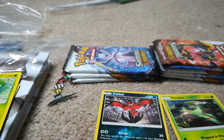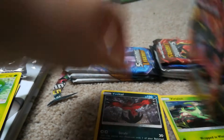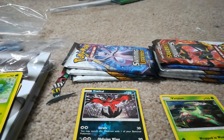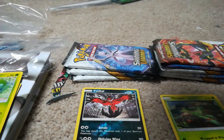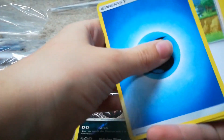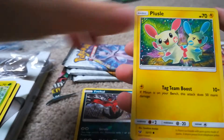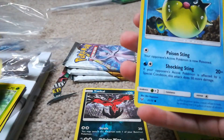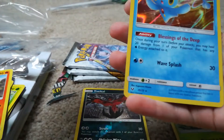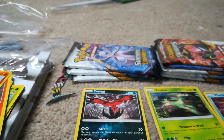Now we're going to open a shiny Raichu packet. Code card, one, two, three, four, water energy, Paw, Damage Mover, Scrafty, Pluzzle, Tarakat, Scraggy, Coolfish, Torracat, Litten, and Manaphy. Another hollow — back to back hollows, okay!